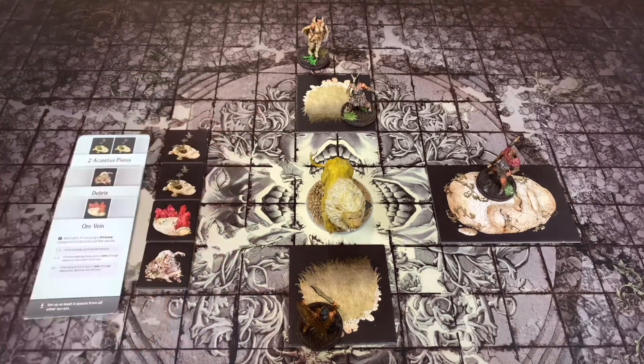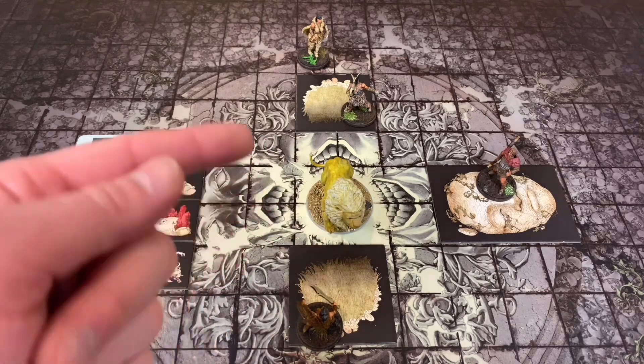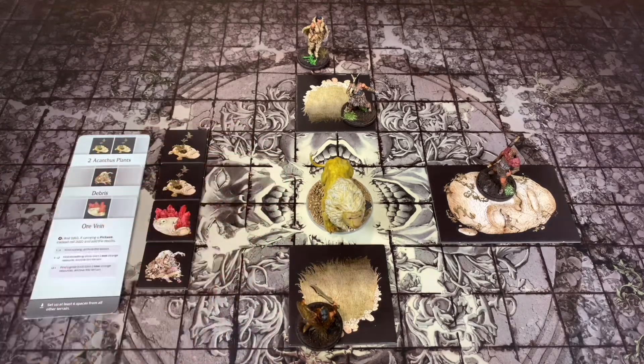I've already set up the AI deck and the Hit Location deck, but of course this White Lion is different from any we've fought before. So let's quickly go through all the things that he has that we don't actually have.